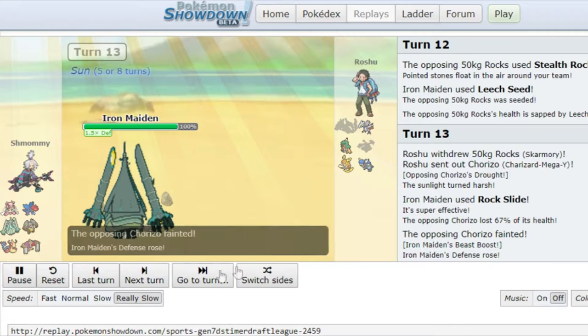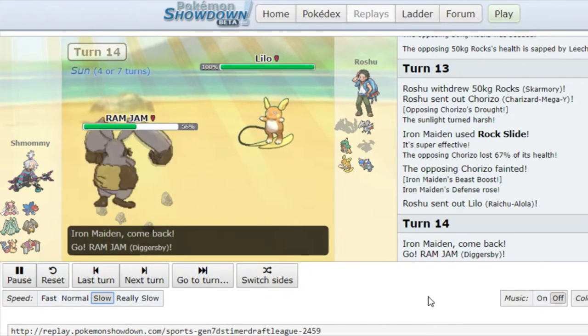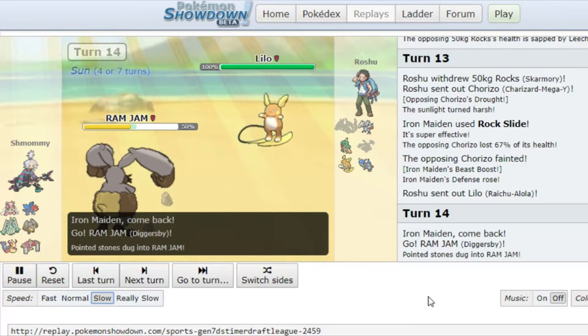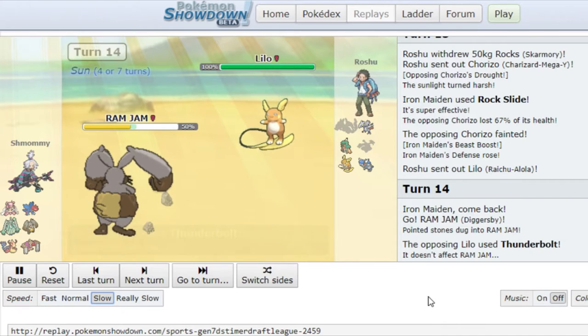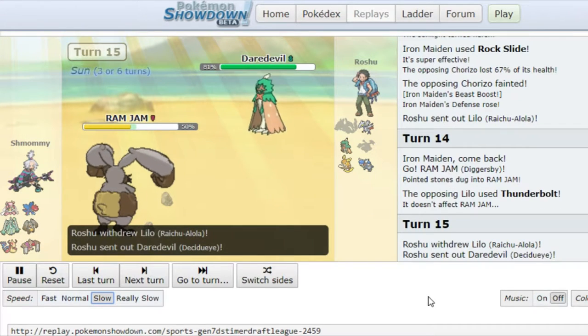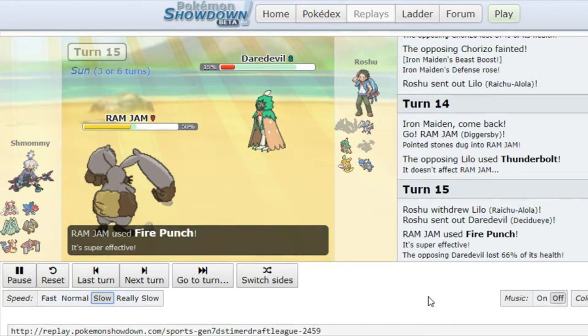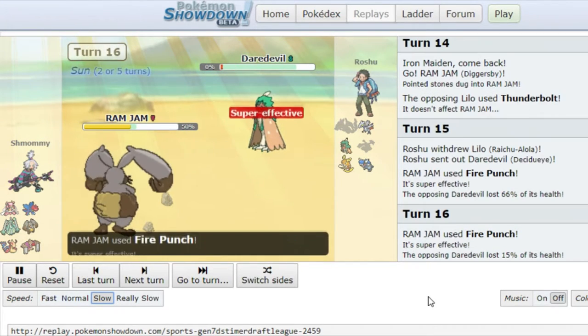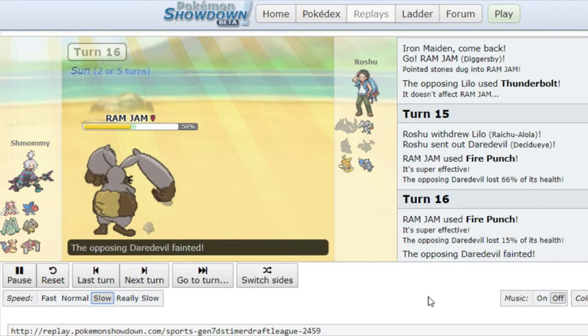My defense rose, which is also great to me. He switches in the Raichu, of course. I have one switch in, which is the Ram Jam. It goes for T-Bolt. It lives — thank God. So the sun is up. I know he has two better switch ins, and I'm just going for a Fire Punch. I'm still not Huge Power, but I do get a kill on Daredevil with my Ram Jam.